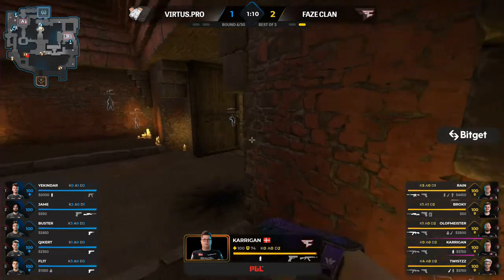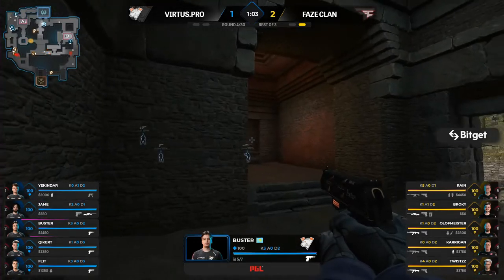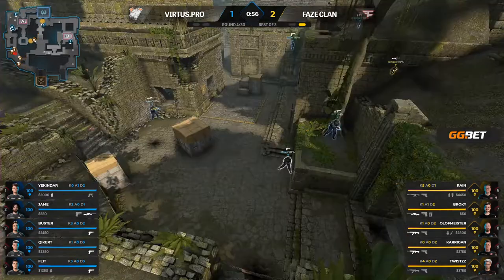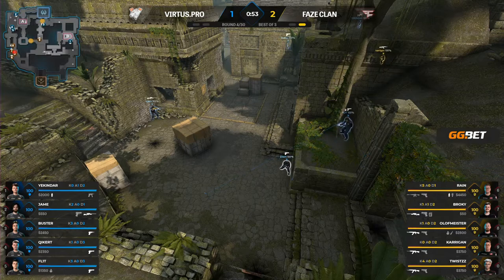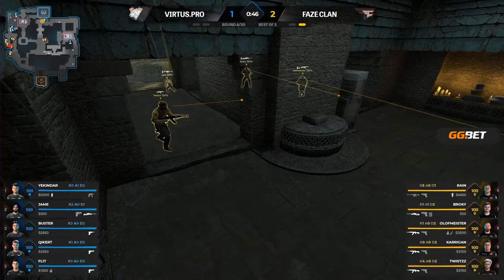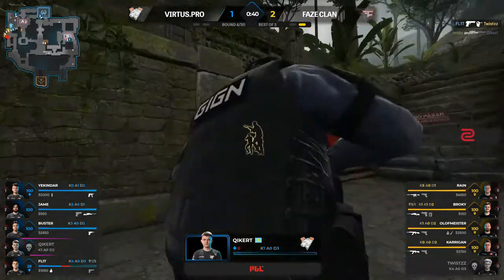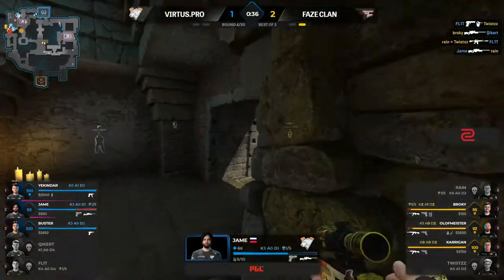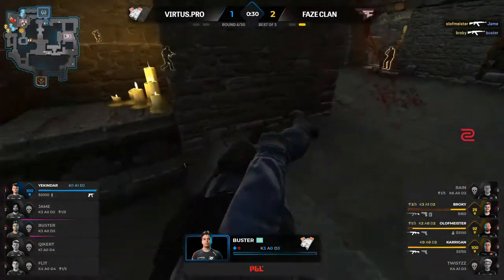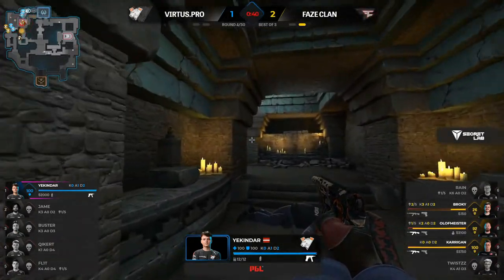James on the solo AWP this round — curious to see if he can find value. He's at the back of the A site with some support. FaZe's protocol has been A hall and A main approach. Rain doing that cube smoke, and jame goes for the flick but somehow manages to escape. Olofmeister has a superior angle and is fast, so the AWP's been lost for now — one versus three with the CZ, still a very dangerous weapon.